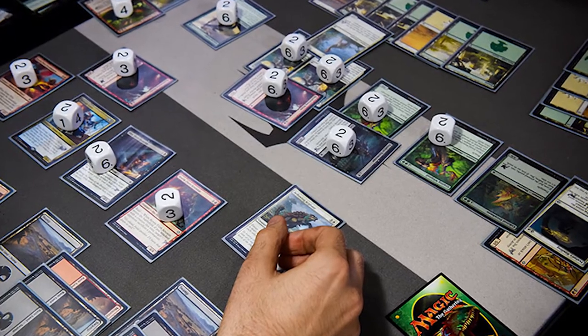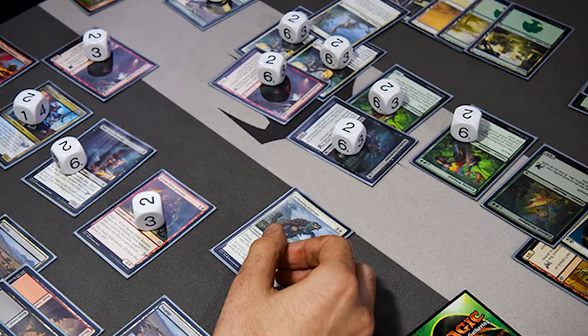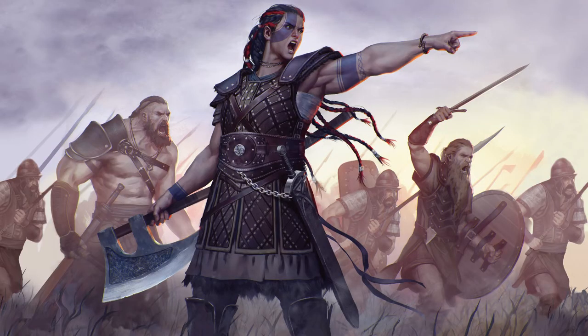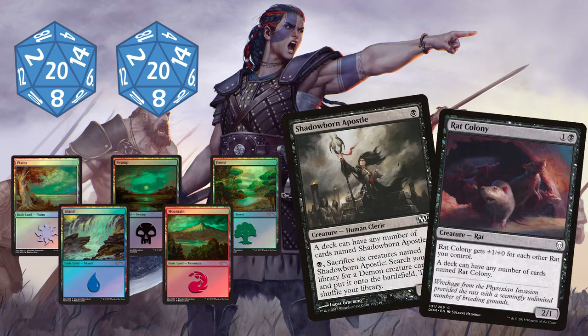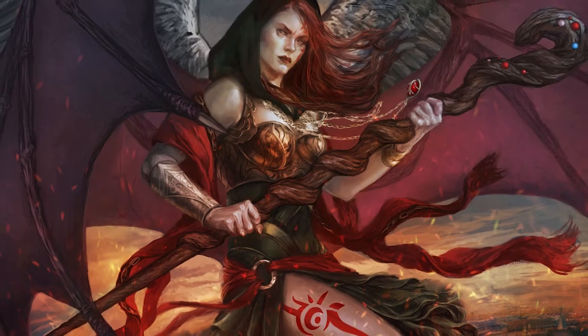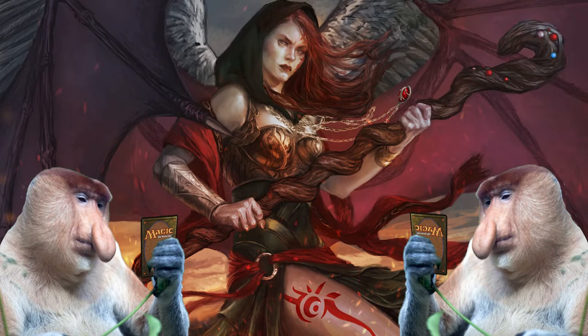If you enjoy longer, more thought-out games that focus on quick wits, combos and adaptive strategy instead of fast-paced turn 4 wins with a meta deck in standard, Commander is probably the format you want to explore. Here the players start with 40 life total instead of 20, and aside from basic lands and a few special exceptions, you can't use any duplicate of a card in your 100 card deck. You can use almost any card from Magic's history in Commander, because some are banned in the format. A deck can only use cards in the Commander's color identity. Commander can be played by 2 players, but a 4 player game is where you unleash its full potential.